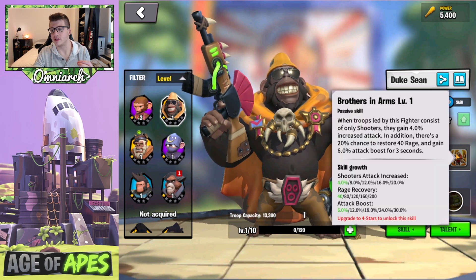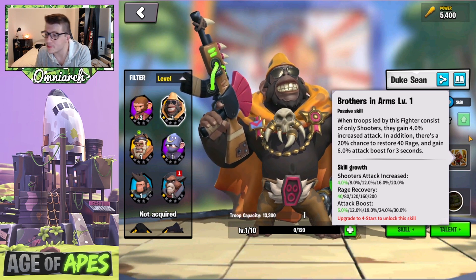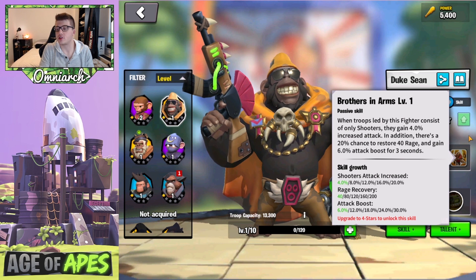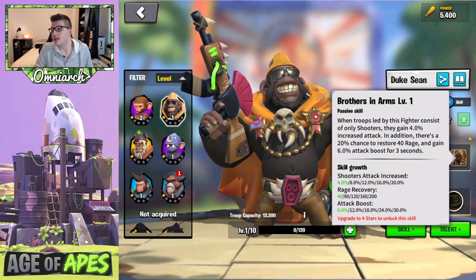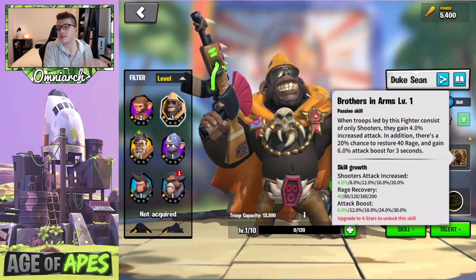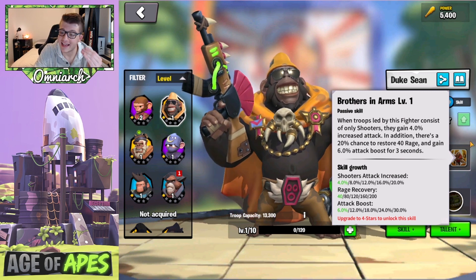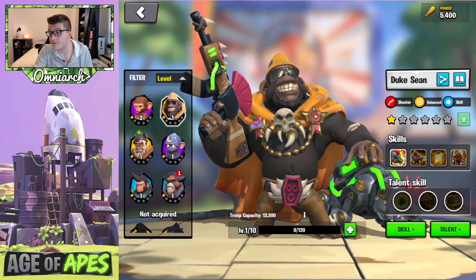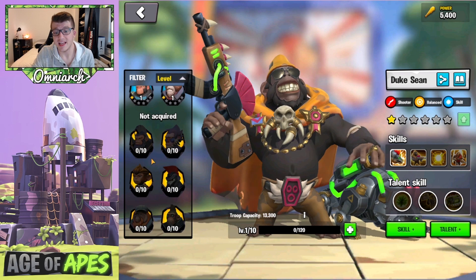His final skill is called Brothers in Arms. When troops led by this fighter consist of only shooters, they gain 20% attack — so we're looking at 65% in stats for your shooters. In addition, there's a 20% chance to restore 200 rage and gain 30% attack boost for three seconds. One in five turns you're getting 200 rage — that's a fifth of your active skill — plus 30% more attack. We're talking about 95% in stats potentially, and you'll use those active skills more often since this is a rage engine.